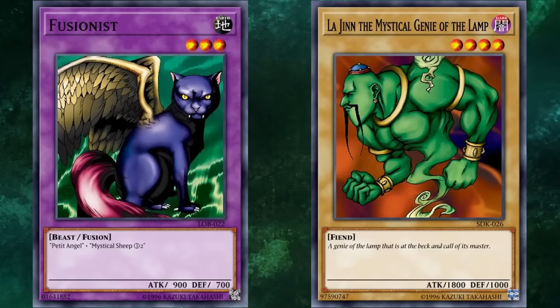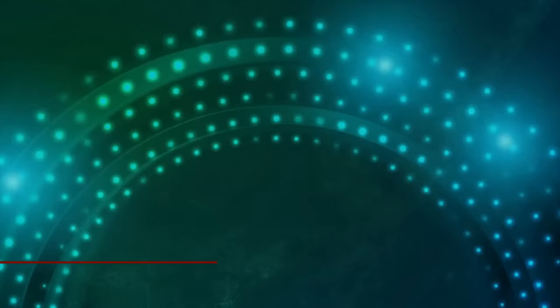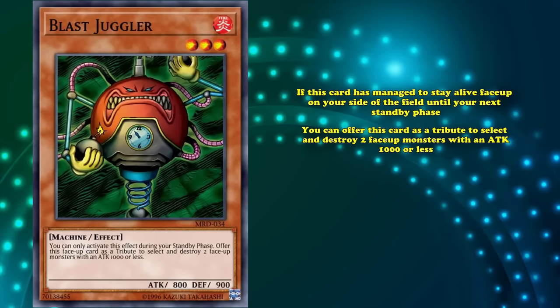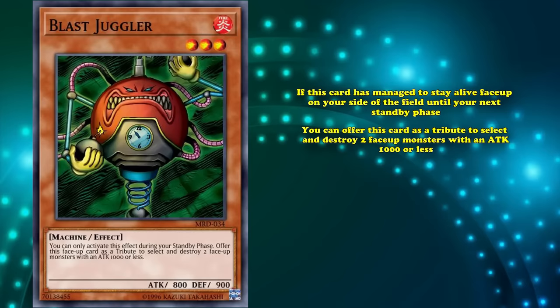At number 8, we have Blast Juggler. This is a level 3 monster with only 800 attack, which has the effect that if this card has managed to stay alive face-up on your side of the field until your next standby phase, you can tribute this card to select and destroy two face-up monsters that have 1000 or less attack. Being able to tribute itself to destroy two monsters is actually a plus 1 in card advantage.